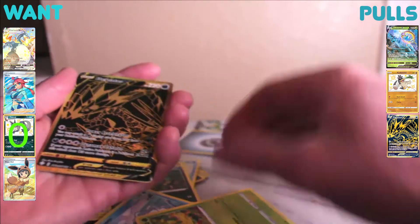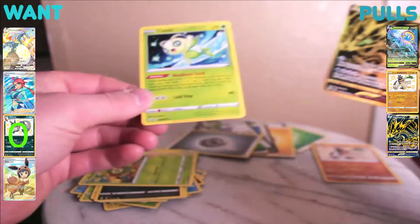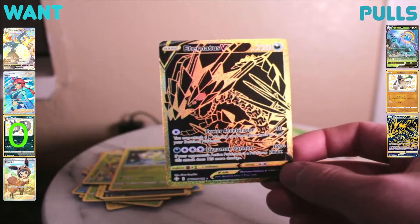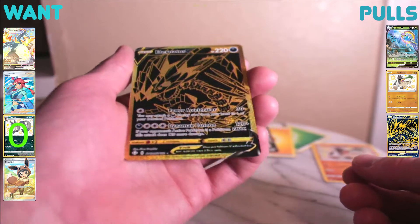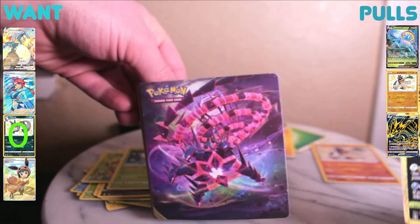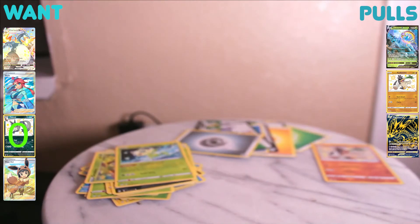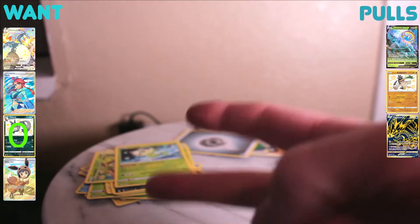Oh shit — Eternatus V! The gold one! That is f**king sick! I'm putting that in my Eternatus V-max card file. Hell yeah. Two good pulls so far — this is pack six, means we're over halfway through the Shining Fates box. Sadly, all the other bullshit I've pulled has been like six duplicates.